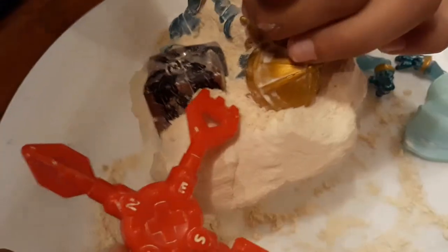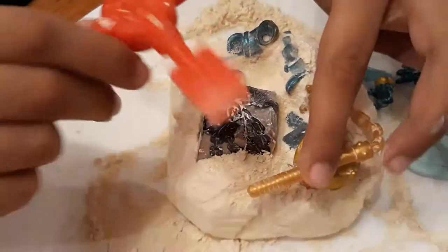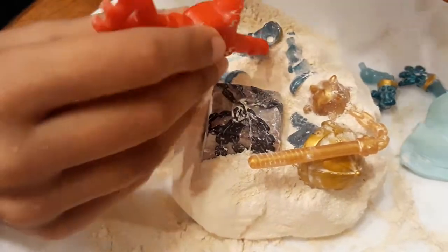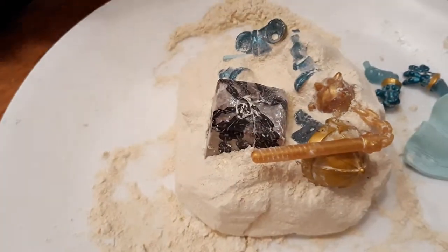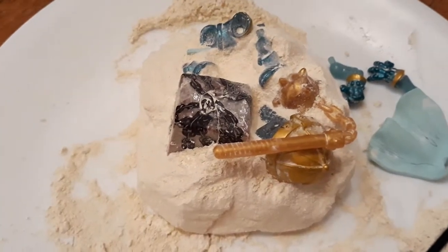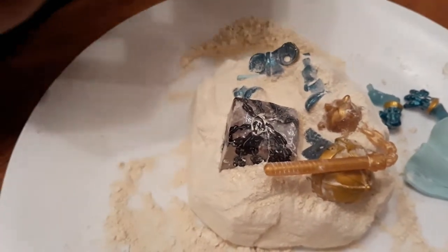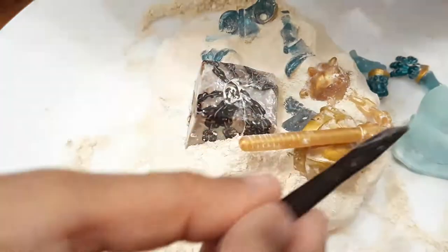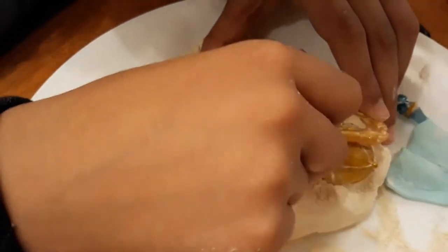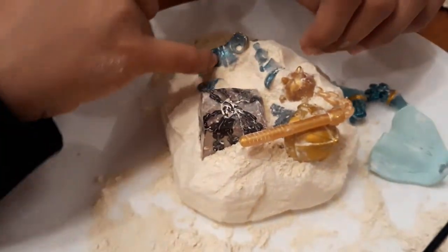Guys, I nearly dug him out — look at that! I did tell you in part two that his body is going to look scary without the head on it. I'm not gonna lie, it's gonna look so scary. Okay, take this out and use this one for the head. There — I'm sorry that your head isn't on the body, but that's how Treasure X is supposed to be dug out.